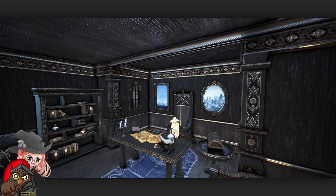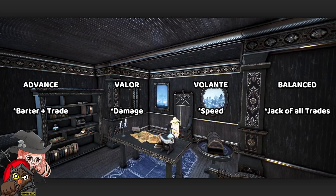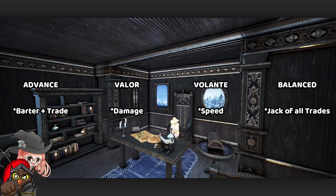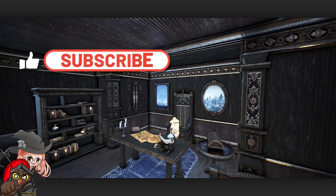In summary, I recommend choosing the ship that suits your personality and serves your purpose. I built Advance first, then Valor, then Volante, and may add Balance later. If you want to barter and sea monster hunt side by side, go Valor. If you just want to barter now, go Advance. If you want just one ship, go Balance. For pure speed or hunting other players, go Volante or Valor. I hope this helped your decision making — please like and subscribe, and I'll see you in the next video.